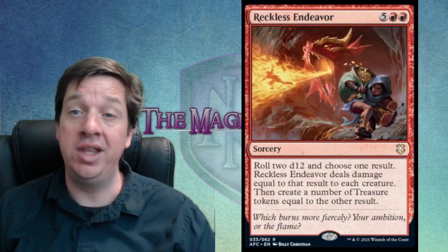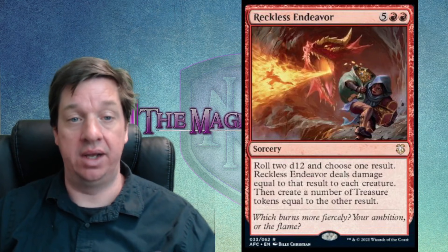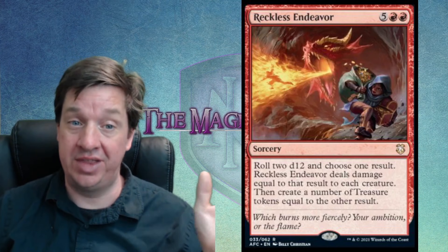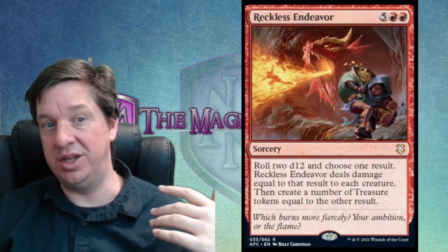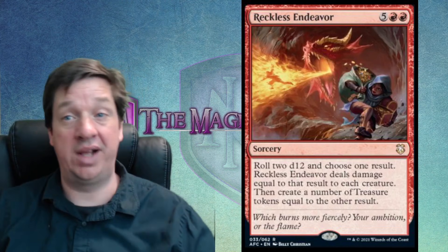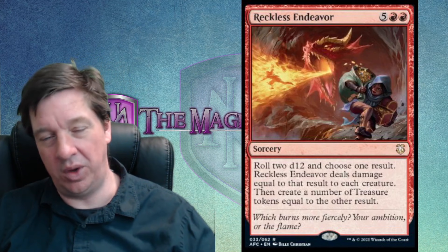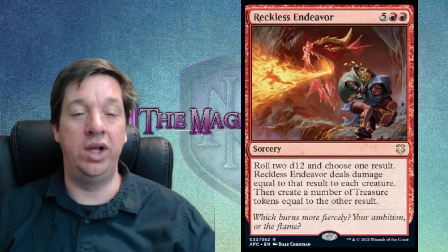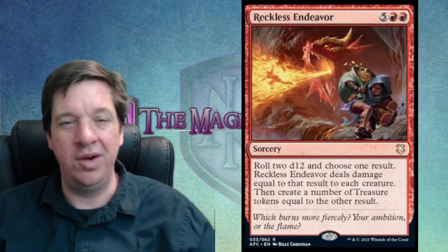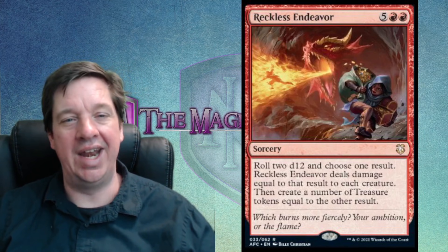You get to pick between the two results depending on what's more desirable in the moment. But the casting cost of seven mana is massive — you could spend seven mana, roll two ones, and do one damage to every creature and get one treasure token. These cards fit better when you have ways to manipulate results. This really does feel reckless — spending a ton of mana for an unguaranteed outcome is hard to plan around. But from a flavor aspect, it's a really cool concept: you don't know exactly how much damage a dragon's fire will do, or how much treasure you can steal in the limited time you have. That's reflected in the random die rolling, and I dig that.